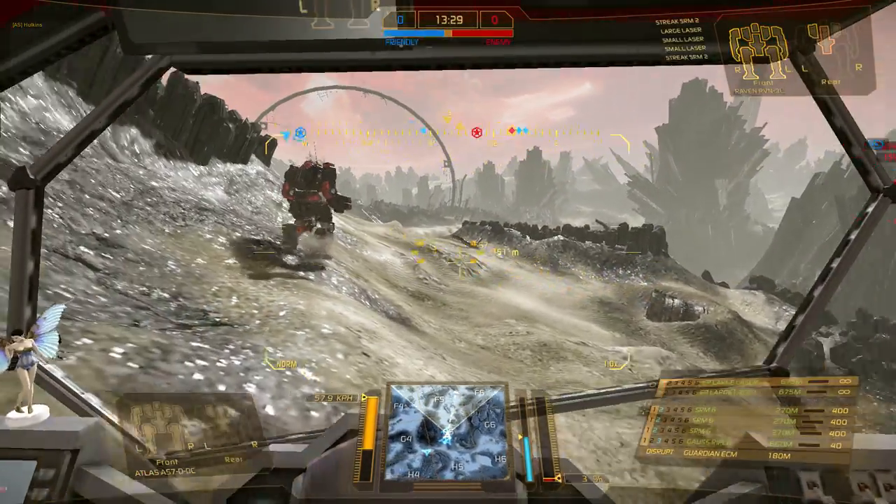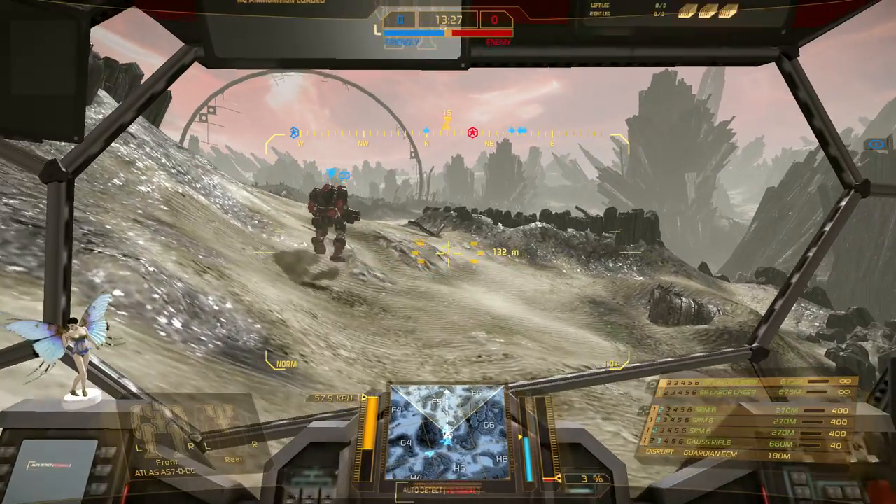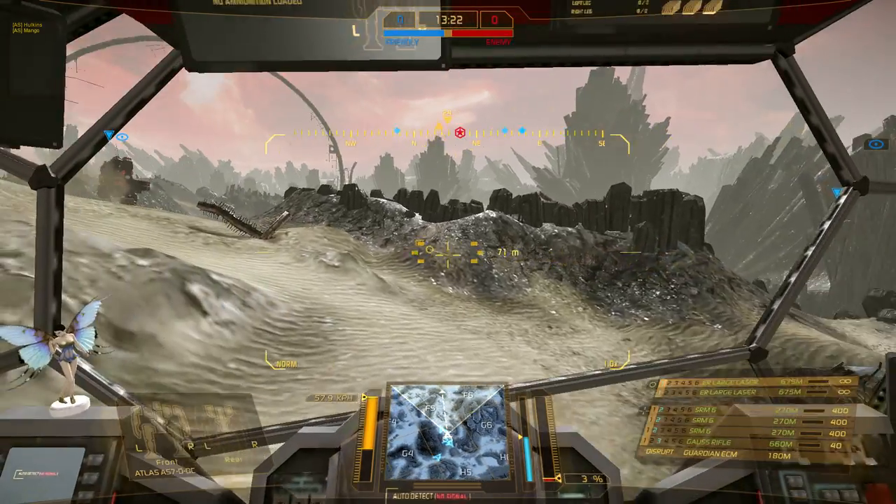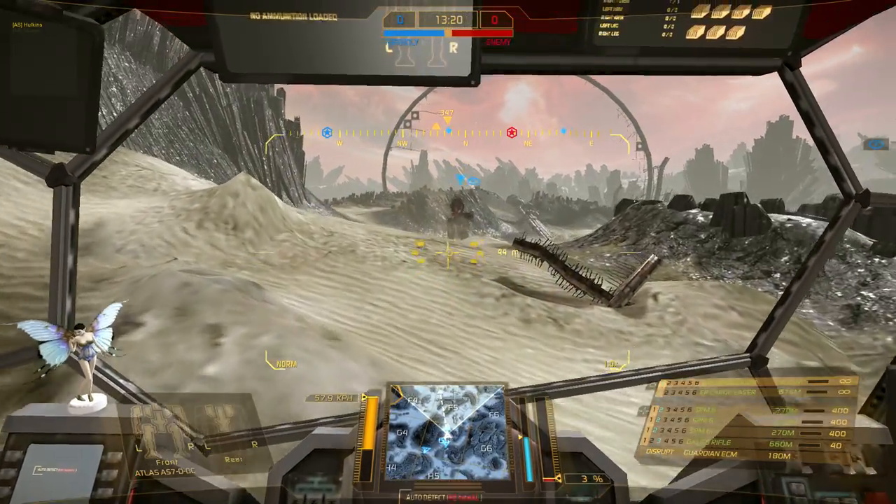We got the threesome Trains. Alright, Mango, we got five — two Ravens and threesome Trains over by F7. We're pulling towards you guys.